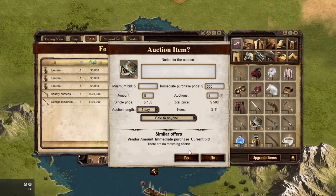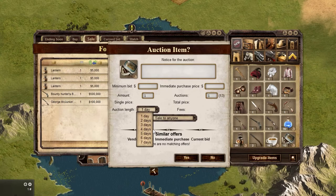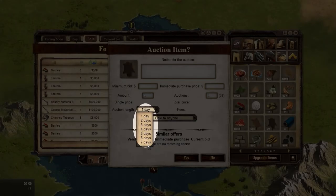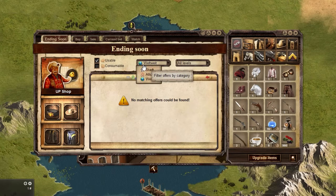If you accidentally put something up incorrectly, you can take it down immediately, but will not receive any of the fees you paid when you put it up. The auction length can be any time between 1 and 7 days. If the item doesn't sell within that time frame, you can pick it up and it will appear in your inventory.